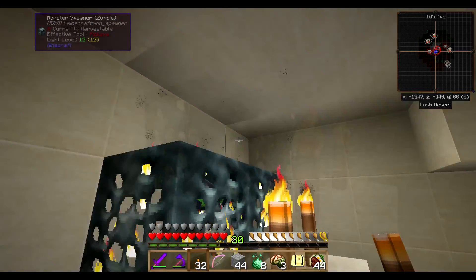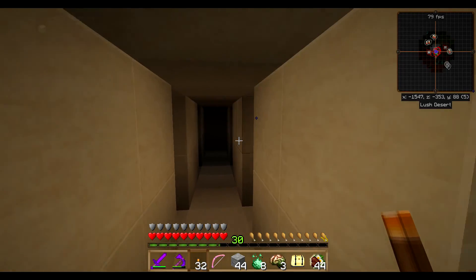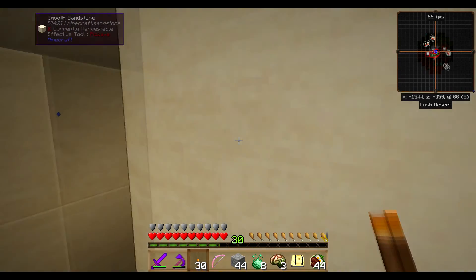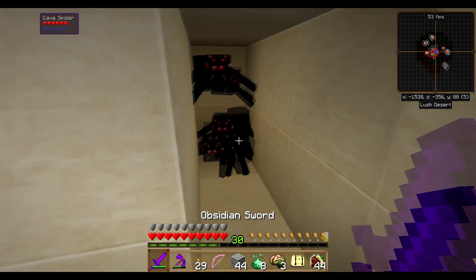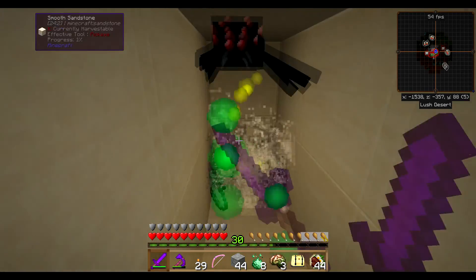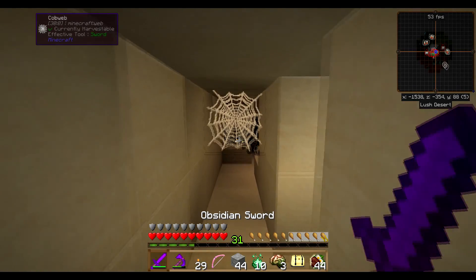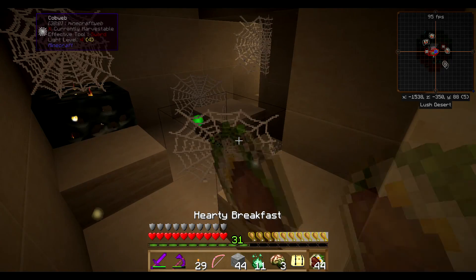Two zombie spawners right up here - that's nasty. More zombies that way - that's probably the way we need to go. Hello spiders - all nicely trapped and easy to kill.